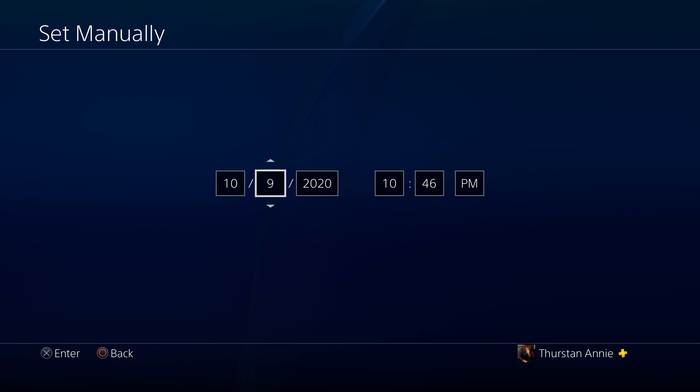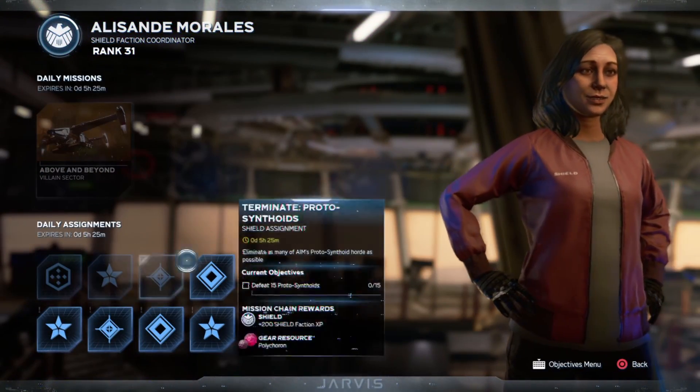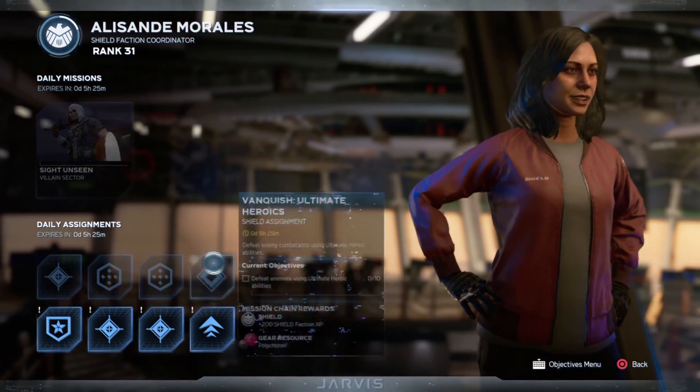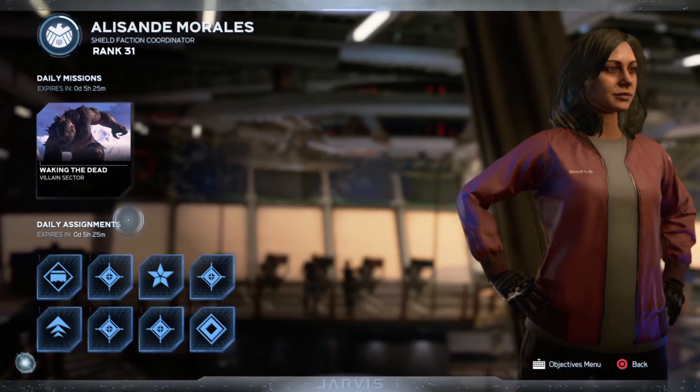Once you've done that, go back to the game and you guys are going to see new missions again. Select everything and then go back to the settings and repeat the same thing a few more times. In this case I'm going to do it about four times, so I'm going to collect four missions, or four contracts.